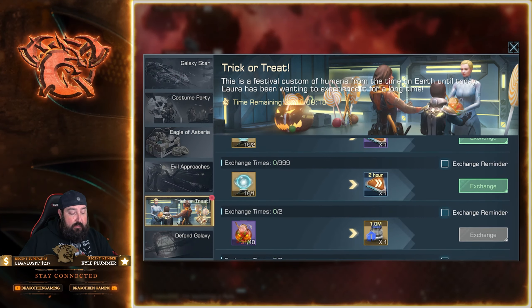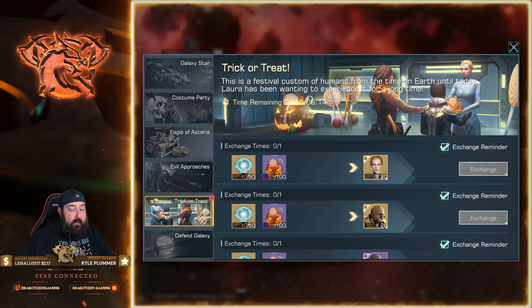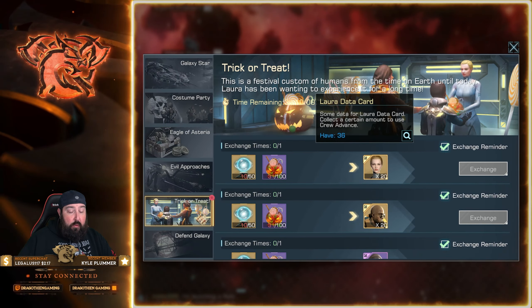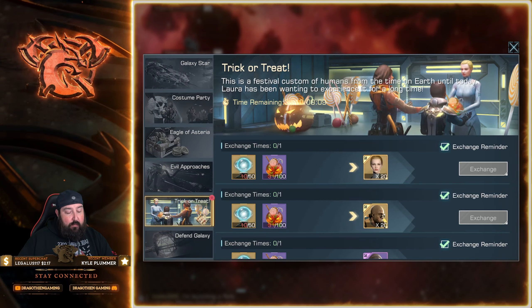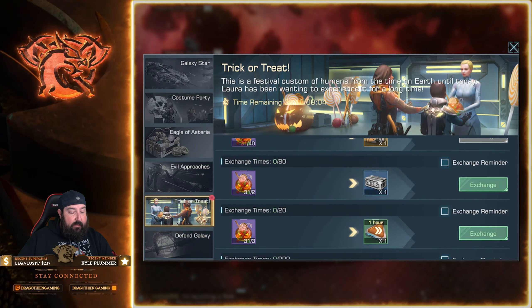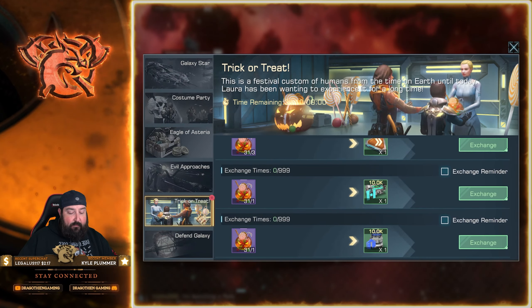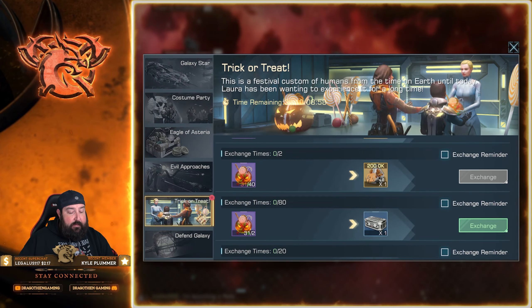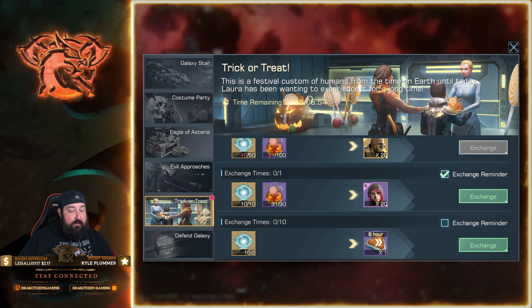For the Trick-or-Treat portion of this event, I would try to save up enough to get Laura first if you can. Greg Lee is also a really good one — I'd prioritize Laura over Greg Lee just a little bit. Then focus on getting the outfitting casting packs — those are my top three priorities. After that you can work on resources. Helen Gremium is good but not a top-tier priority for me.